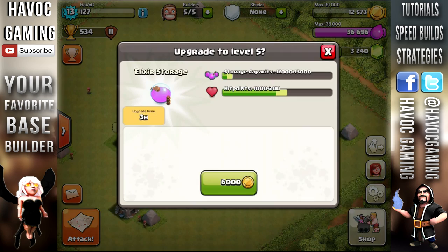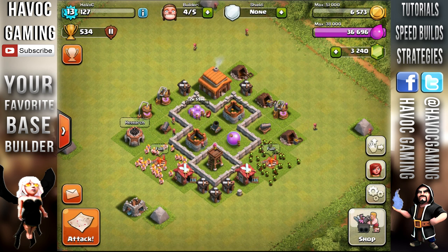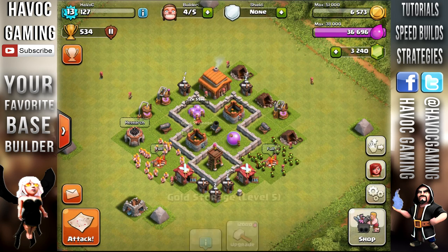So we got some gems. It's always good to get gems because we do gem our troops. Gems stack up from day one. Anyways, we're going to do this elixir storage because we are full on elixir. I want to increase my elixir storage because I hate being full. As I said in past episodes, I hate being full of resources. So let's go ahead and upgrade that elixir storage.